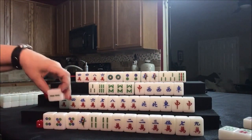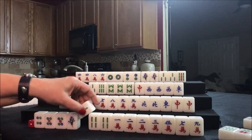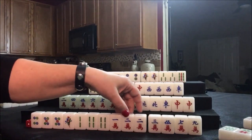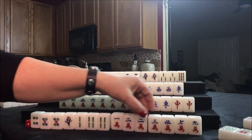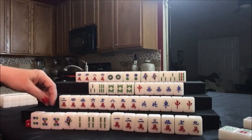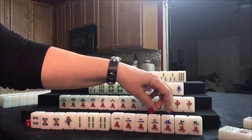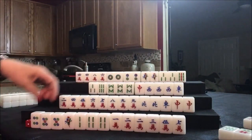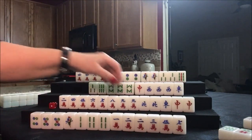Let's draw for east — two bam. We're looking to either pung or chow. Potential chow, chow, chow — pair, isolated, pair. We have lots of good pung potential here. Let's see: one, two, three, four, five, four, five, one, two — pair, one, two, three, three, four, seven. Let's get rid of the nine crack so we still have flexibility — we can still do all pung or all chow. Let's pung nine crack.